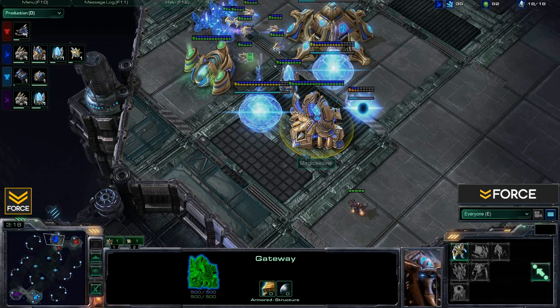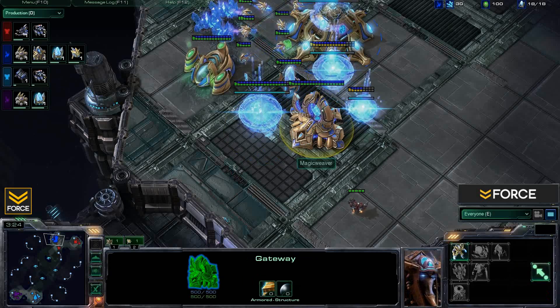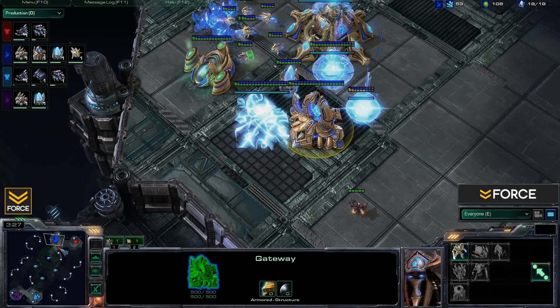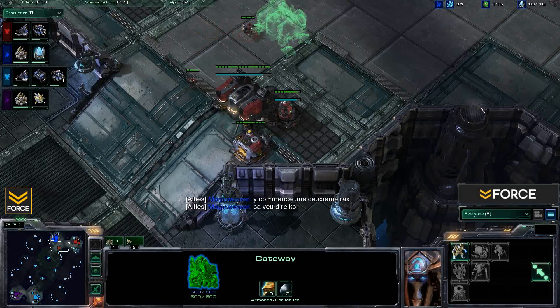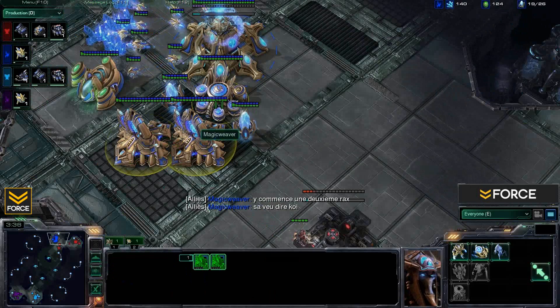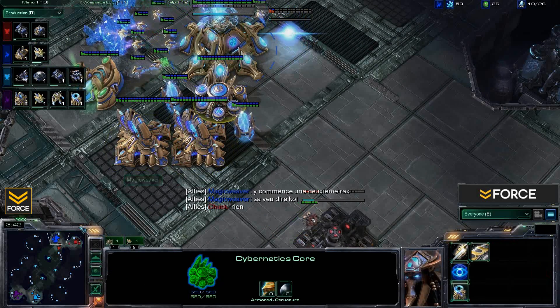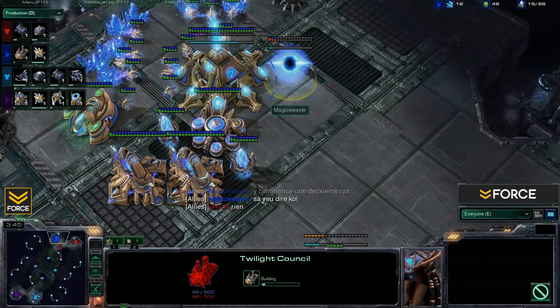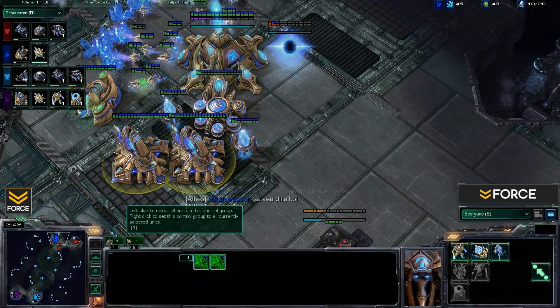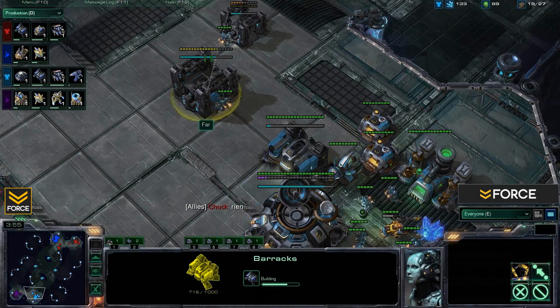Clearly what we're seeing is not a zealot rush. With the Cybernetics Core being dropped and no zealots being produced yet, I'm thinking Magic Weaver just wants heavy early stalkers. We can't see the Twilight Council, so it looks like blink stalkers is what we'll be seeing. No Warp Gate research yet — I'll hold off on that analysis for now.